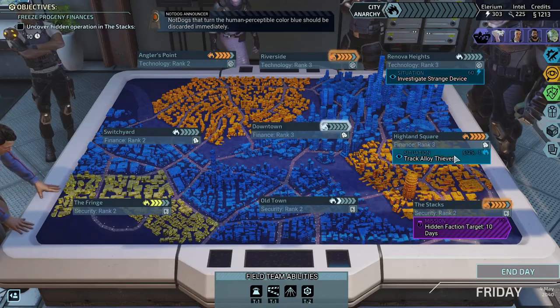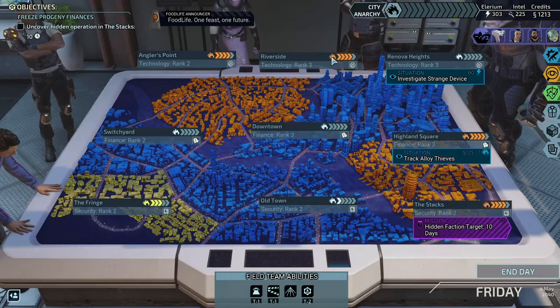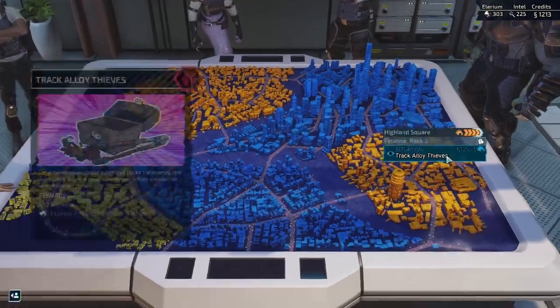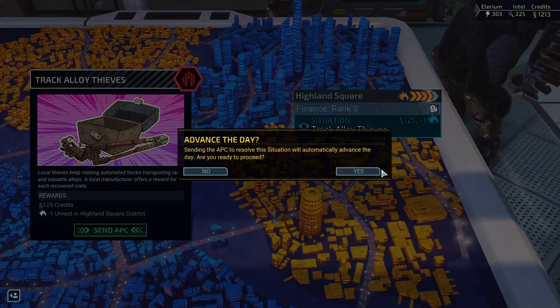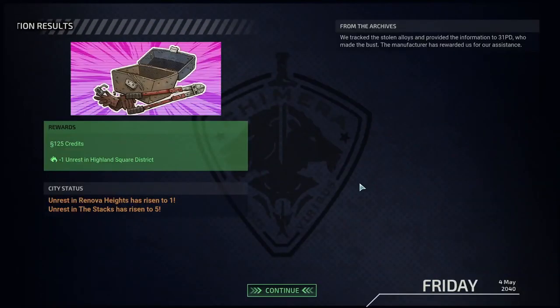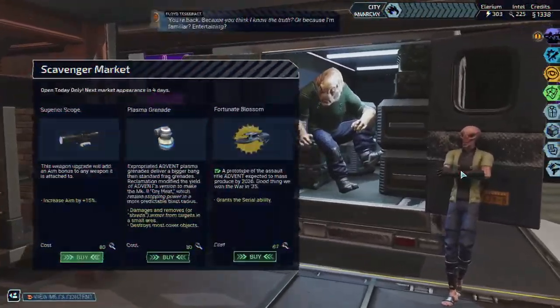This will bring down the unrest in that district. I don't think I need to use Dragnet here because it's only going to go up by one, so I might as well save it instead of continuously using these as soon as I get them. That's probably what's putting me in situations where I can't freeze the district for a more strategic reason. I tend to game too far down after that. Do we have the one free thing yet?